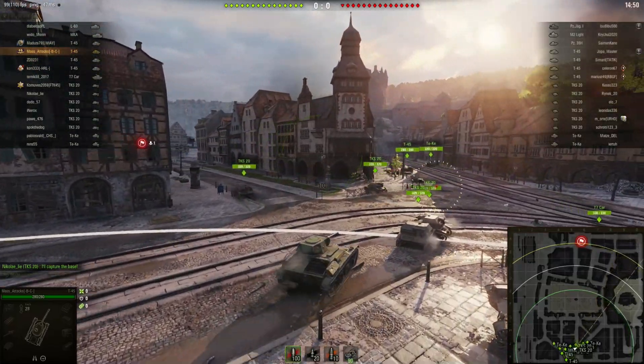There's a TKS 20 behind us so I'm going to turn round — he will penetrate the back of us but he's not going to penetrate the front. Shot into him; he's only a little tank so I rammed him, couldn't get a shot in there. I'm bouncing his shots, I have taken one shot. I've gotten another one into him — can I finish him off? He's tracked in position. I could probably ram kill him but I'll quickly get a shot in. The T-45 gets one shot in and finishes him off.